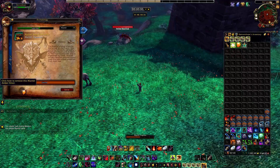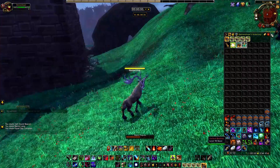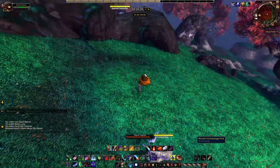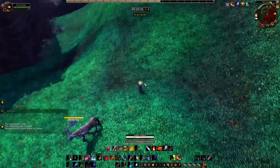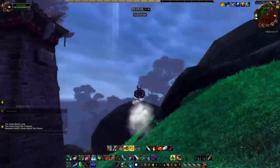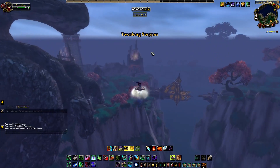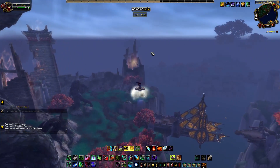The first step is to have a max level character to do this on. While this isn't strictly necessary, it definitely helps speed things along. You want to start things off by learning Cataclysm Alchemy, and you'll eventually need to level it to 75 to be able to create the Vial of Sands mount, but at bare minimum before you start the grind, go and learn Cataclysm Alchemy rank 1.